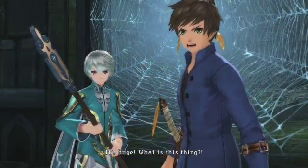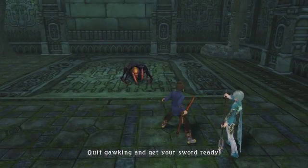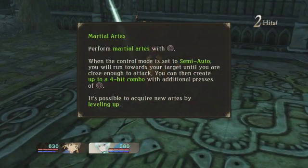It's huge. What is this thing? Quit gawking and get your sword ready. Martial artes — I think that's how that's pronounced, or martial arts. With circle in semi-auto control mode, you will run toward your target until you're close enough to attack. You can then create up to a four-hit combo with additional presses of circle.